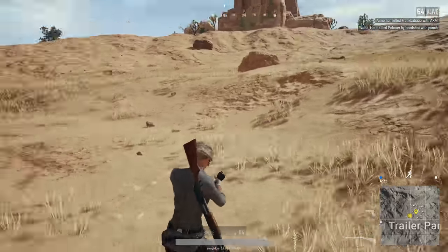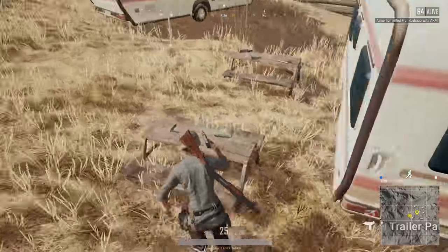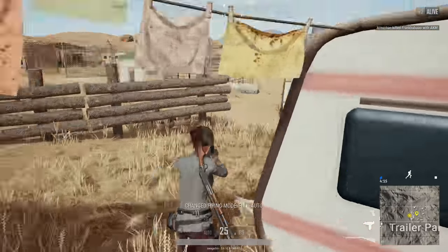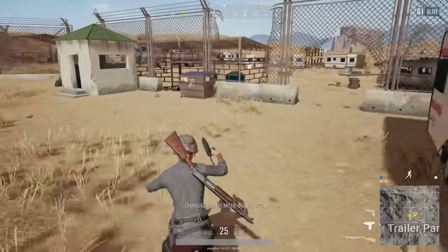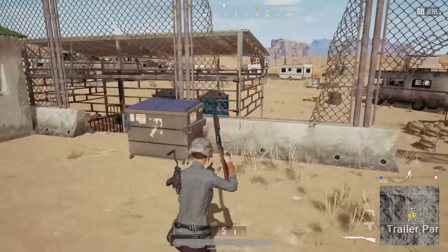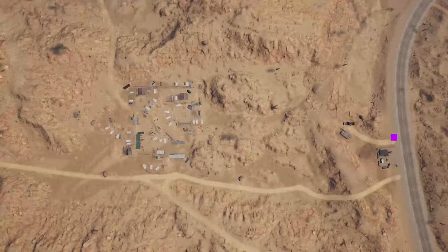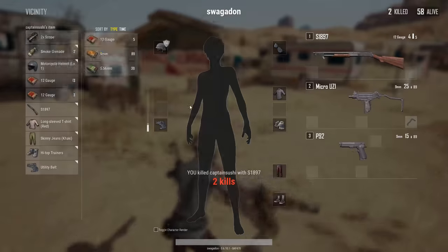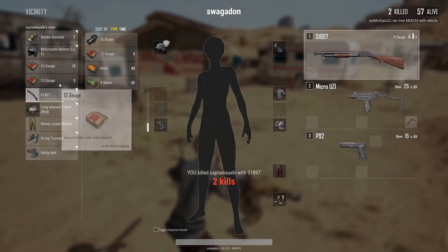I was able to loot out all of this in every single game with no issues. A car spawn is almost a necessity because more likely than not you will need to travel a fairly large distance to make it to the circle. Luckily, the car spawn on the road as shown here is very reliable, spawning about 90% of the time. There's also another car spawn on the dirt path next to the Trailer Park, which only showed up in three out of the 30 games.